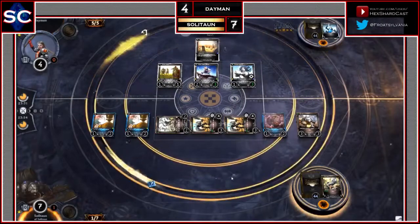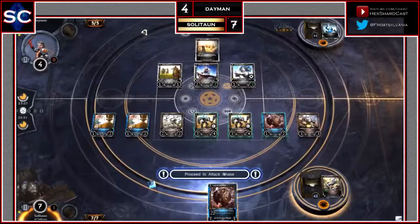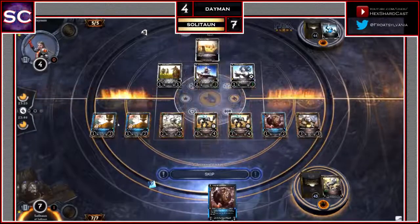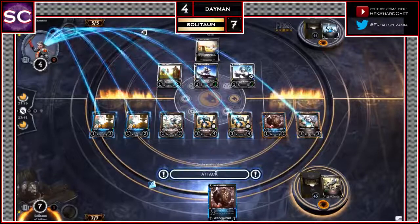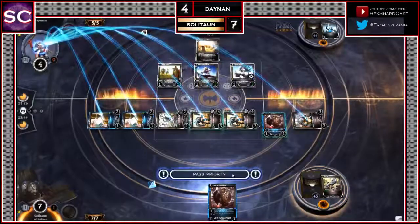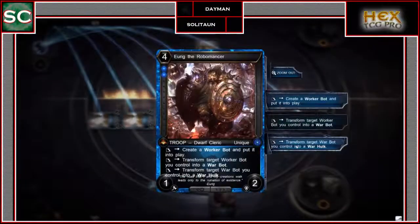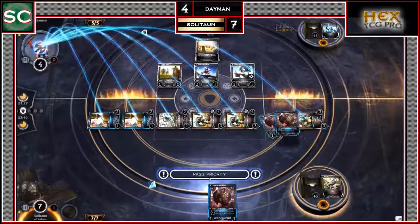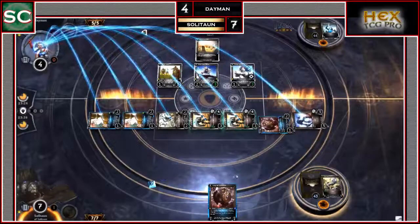Daemon draws a card and doesn't do anything on his turn, so Soliton will win by brute force next turn. Soliton draws another Robomancer. He can transform the War Bot into a War Hulk with the Robomancer for more Crush damage — 5, 8, 11 damage with Crush going through. Daemon can only block 7 of it, so that will be game.